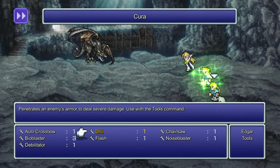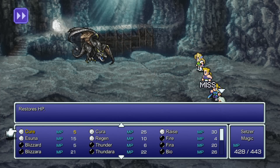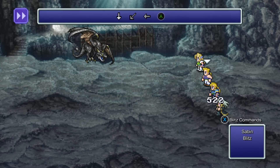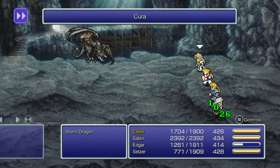The advice is I don't think they have any good techniques for Sabin. Edgar should use Chainsaw. Really? I guess it does a lot. And then Celeste and Setzer just use magic.